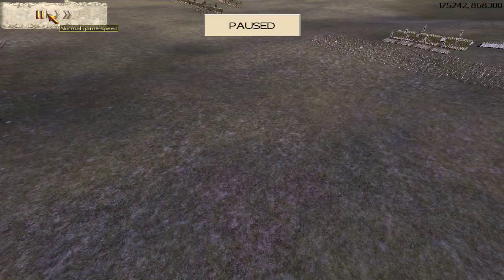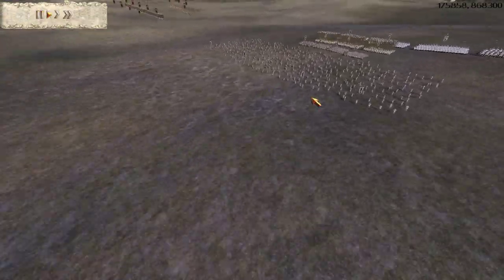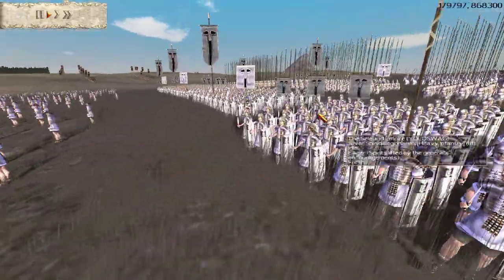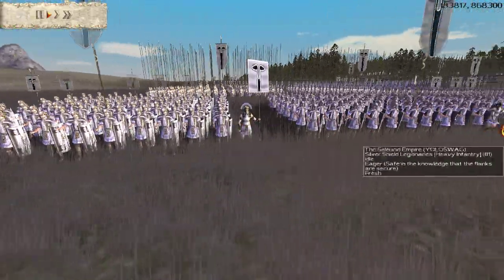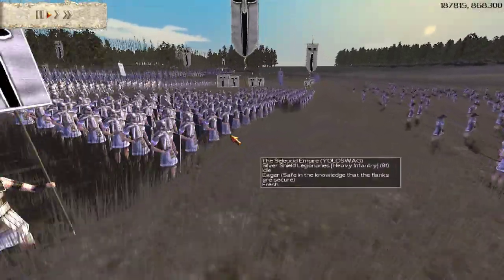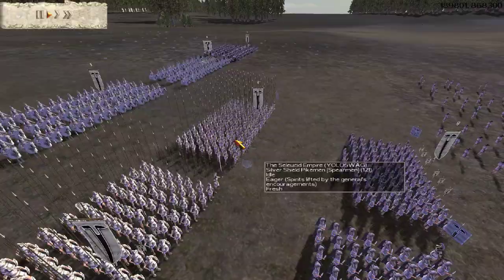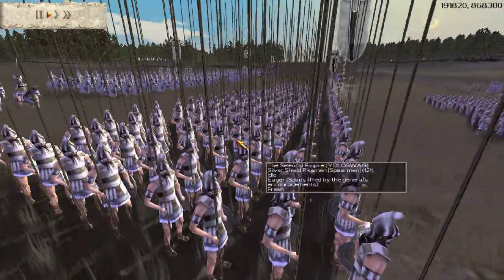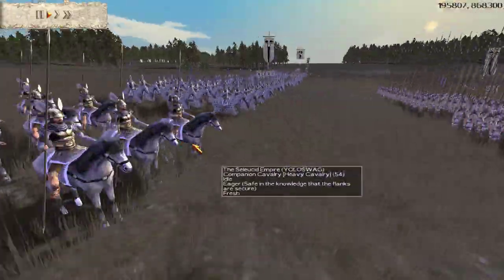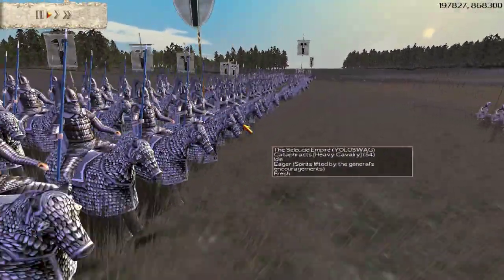Let's take a look at my army as it goes on the march. I have 6 regular archers, I don't think I have any upgrades on them. I brought a kind of weird Seleucid army — I don't usually bring Shield Legionnaires, but I brought 4 Silver Shield Legionnaires, gold-gold upgraded. Then I brought 2 Silver Shield Pikes and 1 Phalanx Pike, and 2 Companion Cavalry and 2 Cataphracts.